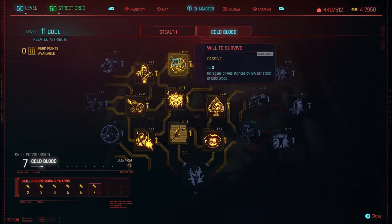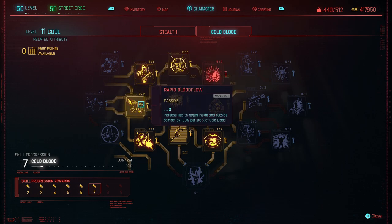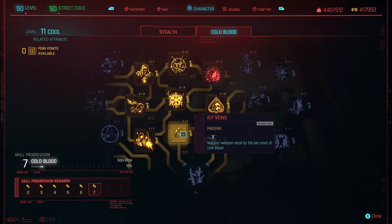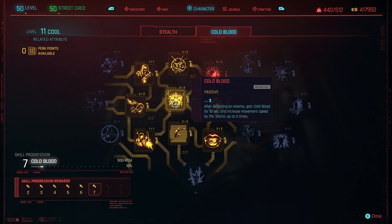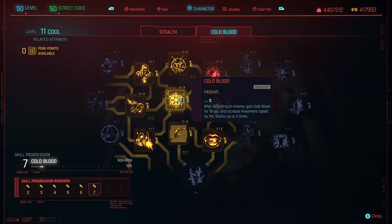For Cold Blood: Will to Survive — increases all resistances by 5% per stack. Increases max stack amount for Cold Blood. Increases health regen inside and outside combat by 100% per stack of Cold Blood. Extra headshot damage — that's the main reason we have Cool on 11. Reduces weapon recoil by 5% per stack of Cold Blood — good for the Quasar. Increases armor by 20% per stack of Cold Blood. Increases duration of Cold Blood by 10 seconds. So as you're killing, you're getting even more armor, you're tankier, you're faster — which is what we're going for. Enough speed to move around in your slow-mo so you're at normal pace while everyone else is slowed.